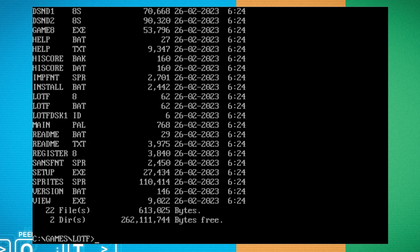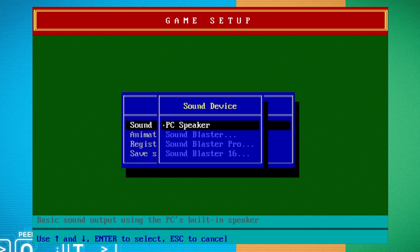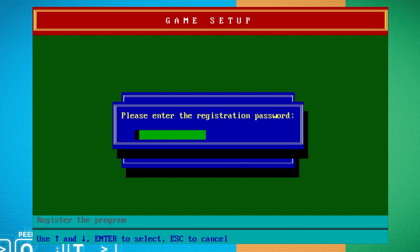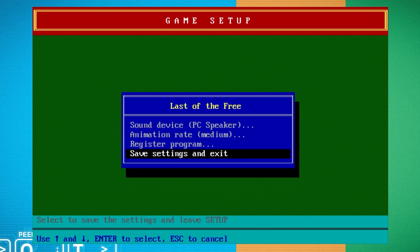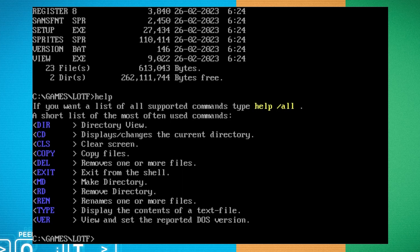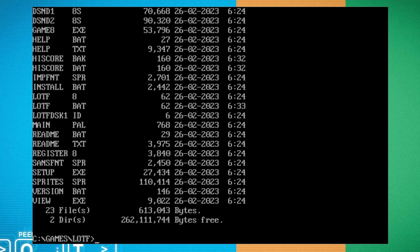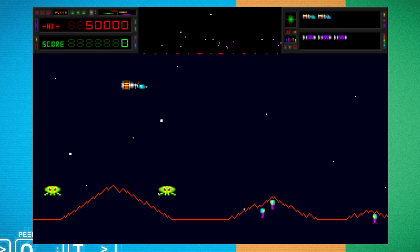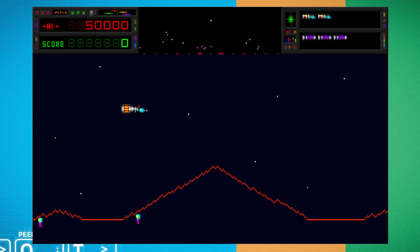Next we have Last of the Free. Let's have a look - setup, sound device. I can only seem to pick PC speaker as the sound option. I can set animation rate to medium. There's a 'register the program' option - that must be because it's shareware, you've got the game but you have to unlock it by contacting them and paying. Let's get on with the game. You're going to recognise this pretty quickly - it's Defender, basically.